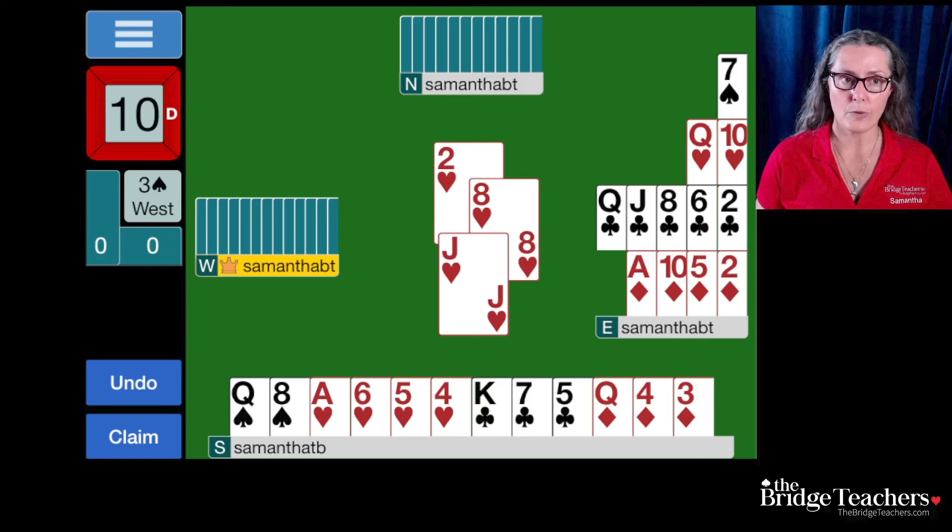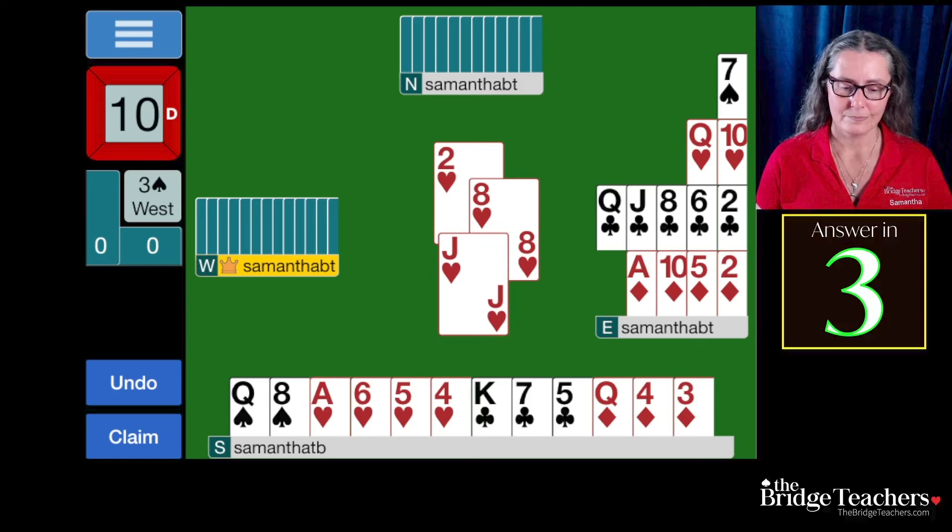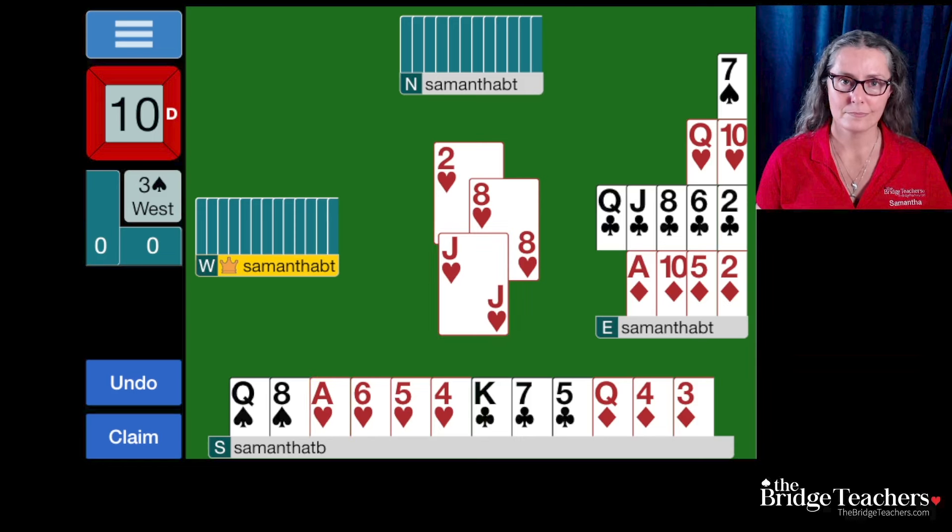We do want to play a higher card. We do want to play the jack. But we don't want to play the ace. Why not? There are a couple of reasons for this and they all revolve around the fact that partner has the king. Knowing that partner has the king, I do not have to play the ace to win the trick. I can win the trick with the jack because I know that the jack is going to be the highest heart. So third hand high — I am playing a high card, I'm playing the jack. And I know that the jack is high enough to win the trick.